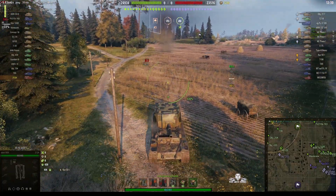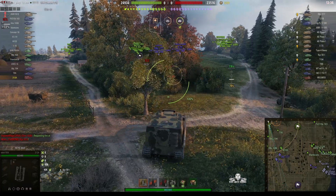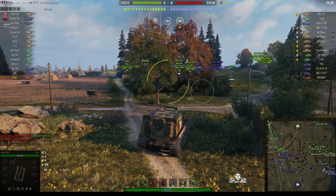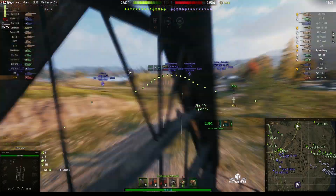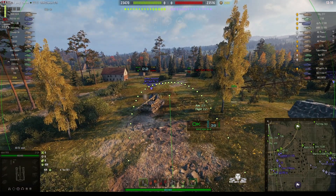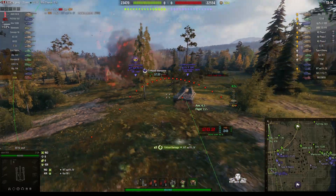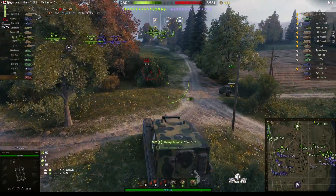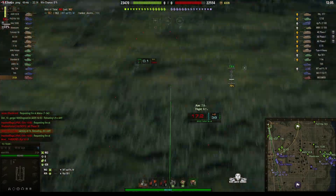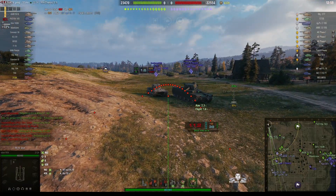He's opened his account and an arty round just landed behind him - the enemy obviously knows where he is. You saw that little circle appear a short distance away, so it's a good job he did relocate because if he'd stayed where he was he would have probably got hit. Waffentrager - round's out - beautiful shot and it's a penetrator! A high roll penetration. The alpha on this vehicle is now 900 rather than the 1,050 it used to be before, and he got 962 off that shot. The Waffentrager is hurting.